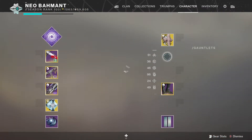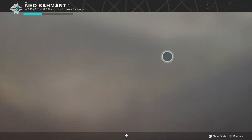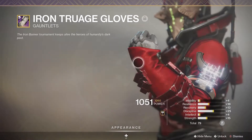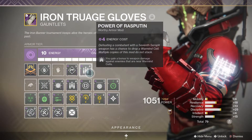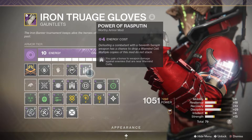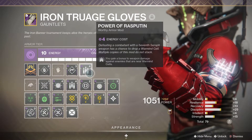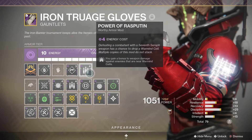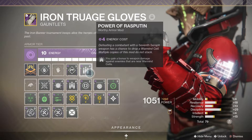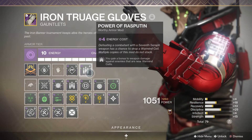Next, I have a void gauntlet just to get grenade launcher loader, but we're going to be using Power of Rasputin. You gain bonus damage to a weapon against enemies near a Warmind Cell. Once that Warmind Cell hits, you'll see the ground — and the enemies around the Warmind Cell have this orange glow to them, so they receive increased damage.